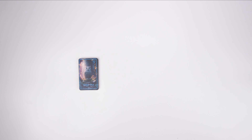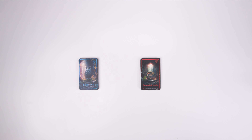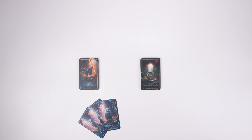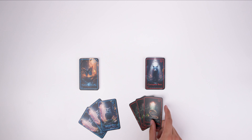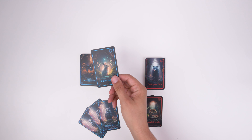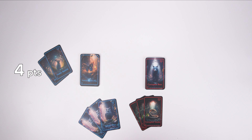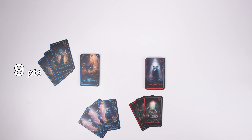The noble animal cards grant you points, while the corrupted animal cards give you negative points. Each animal comes in a set of three copies — for example, there are three noble owl cards, three noble dove cards, three corrupted snake cards, and so on. By collecting more copies of the same animal, you get extra points: one copy gives one point, two copies gives four points, and all three copies gives a whopping nine points. This goes both ways — three noble rabbits give you nine points, but three corrupted snakes reduce your points by nine.